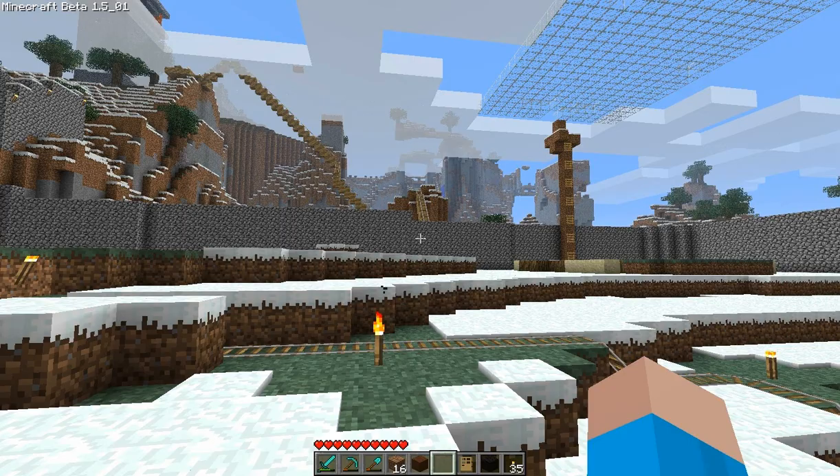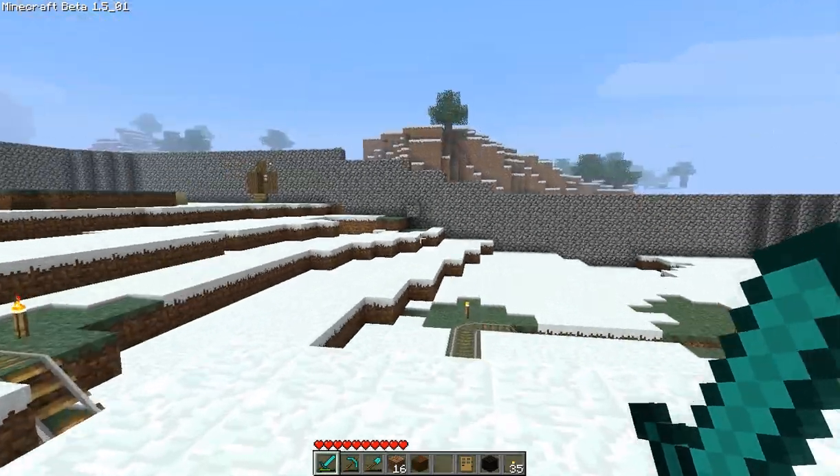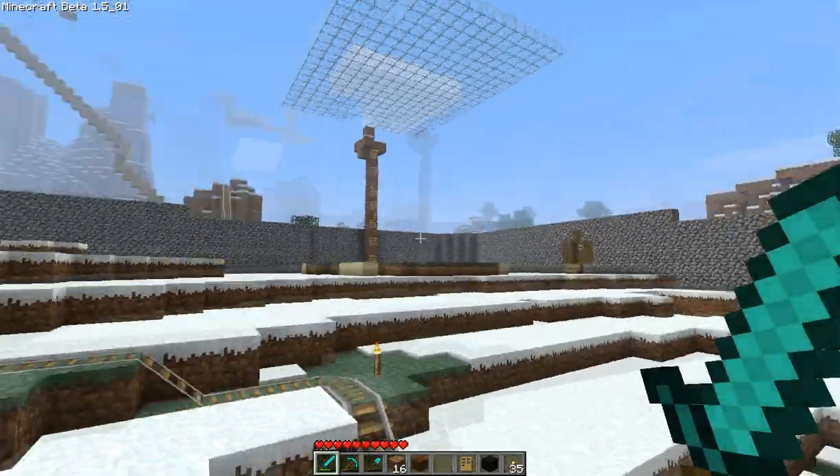Apparently there's this bug where if you set your render distance to far, your game will just spontaneously crash on you sometimes. So if you want to avoid that, just don't play on far render distance. I'm back in the game now — I'm going to go ahead and turn it off. Normal render distance. And we're going to start recording now. Welcome back, sorry about that. A little bit of fog in the distance — apparently that's what causes the crash, some kind of bug when you're on far.